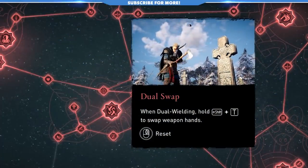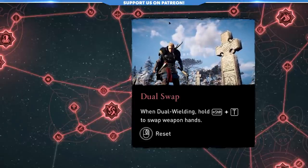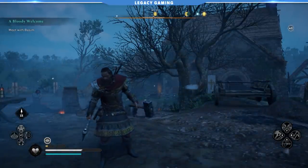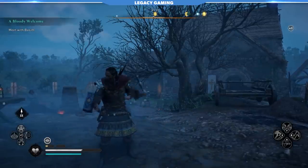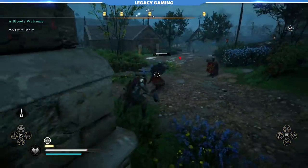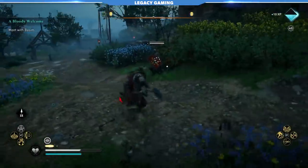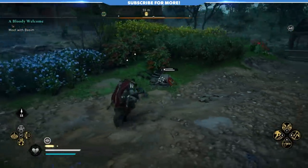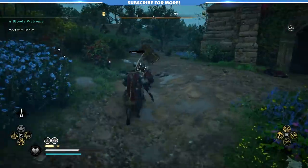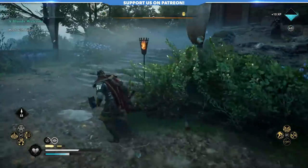No matter how you feel about the combat in Assassin's Creed Valhalla, it's hard to argue that the dual-wield system isn't a nice change of pace. The Dual-Swap skill allows you to take that idea to the next level and gives you the flexibility to swap the weapons in your main and offhand at the push of a button. What this really does is gives you access to the special ability assigned to the offhand weapon. For most weapons, this is driven by a player's stamina and almost always inflicts an insane amount of damage. I would highly recommend you try each of these weapons in your offhand to determine what you like best — you might be surprised. Each weapon's special attack functions differently, so it's worth experimenting with.